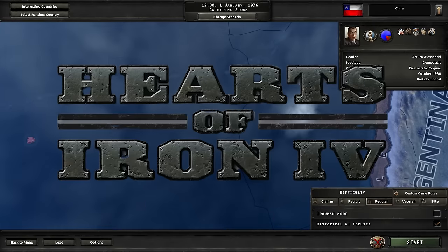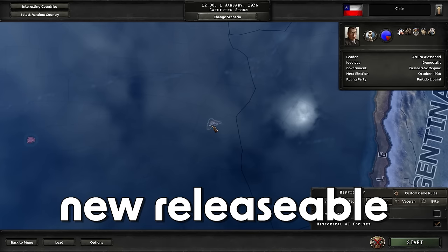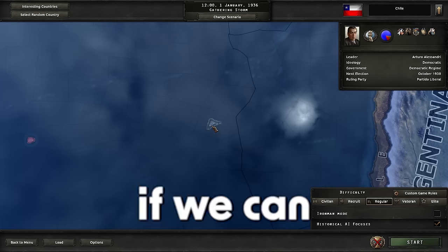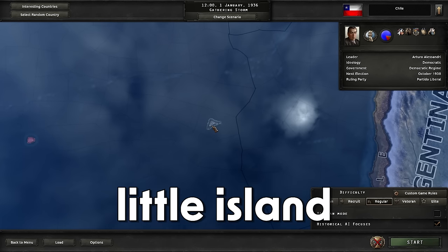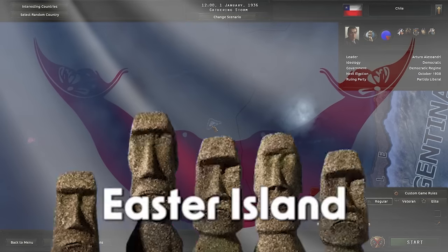Welcome back to more Hearts of Iron 4. With the release of the new DLC we have new releasable nations. Let's see if we can conquer the world with the little island kingdom of Rapa Nui, better known as Easter Island.